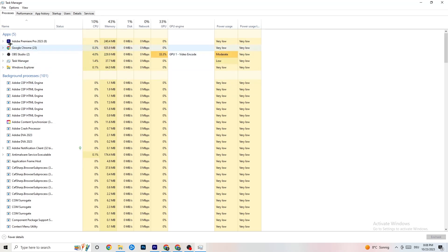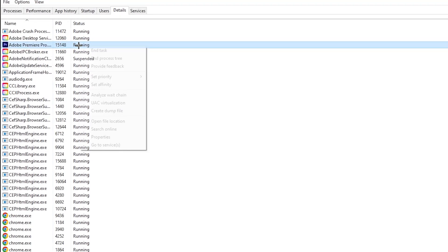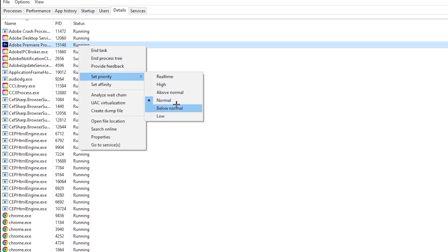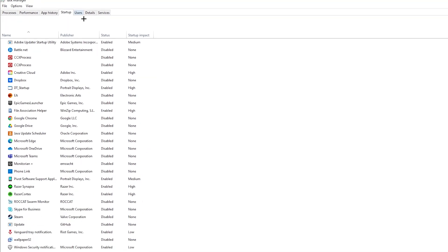Next, go to the 'Details' tab in Task Manager and search for your game. Right-click it, hit 'Set priority', and change it from Normal to High or Real Time — check which works better for you. Hit Apply and then you can exit.